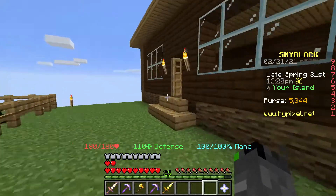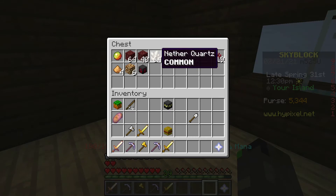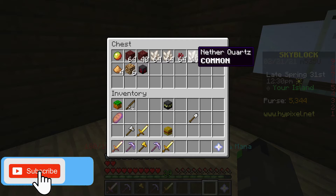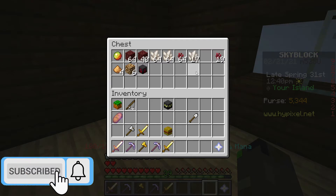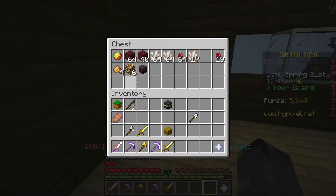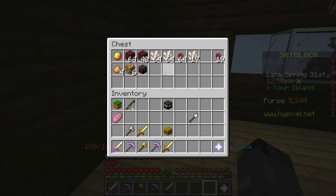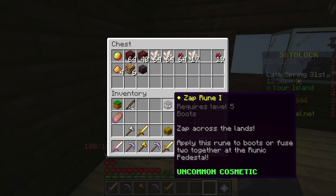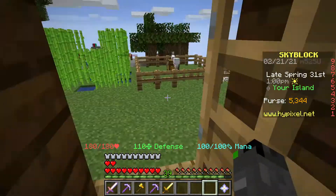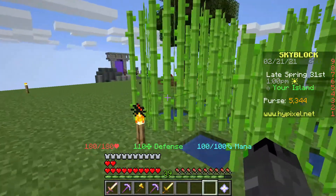Last episode I went to the nether, so I put all the stuff from there in this chest. I got a whole bunch of nether quartz, glowstone, netherrack, magma cream, nether wart, a blood rune, and a zap rune — I think it was from a powerful skeleton I found while exploring.